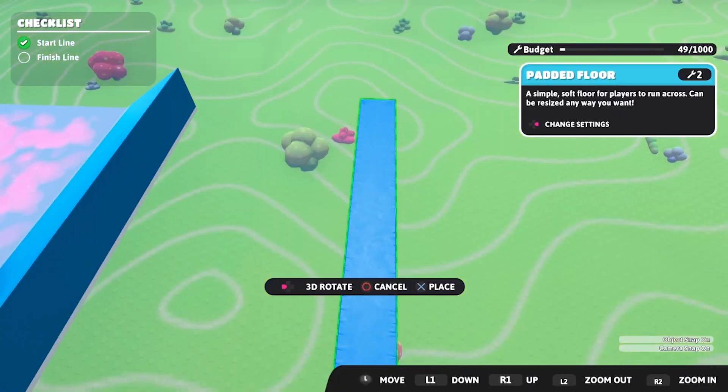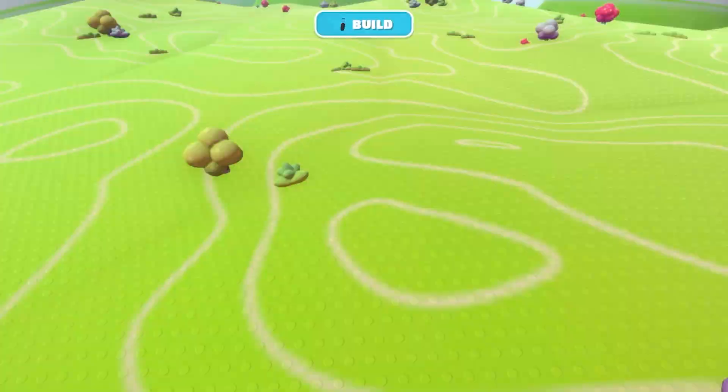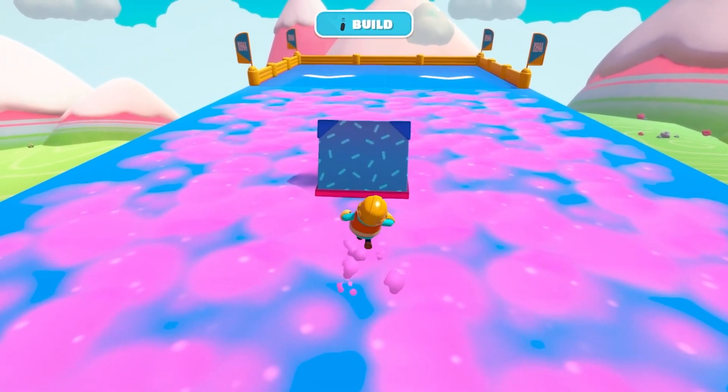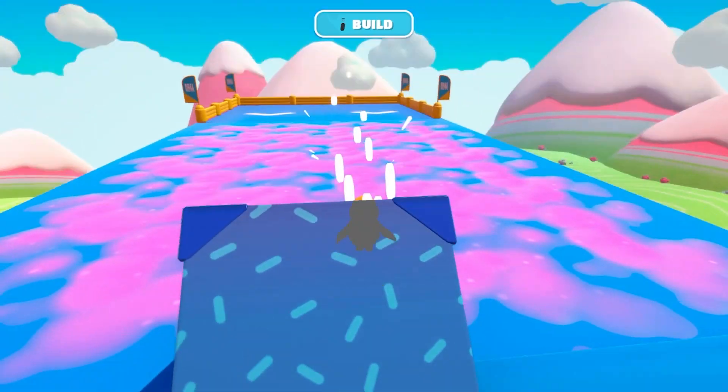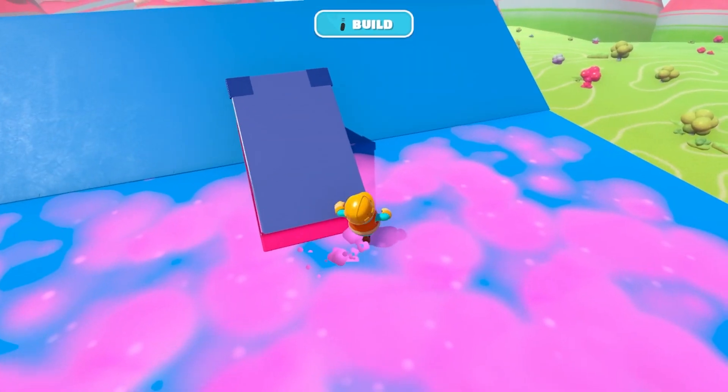So maybe that one's a little bit too far. We can move it a little bit closer. Let's try it one more time. You just flip the blocks upside down, push ramp two. There we go, we got the speed. Bang — look at that. I would have made it even further than the original placement of the box.